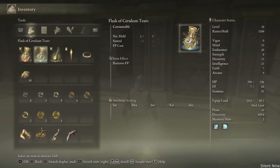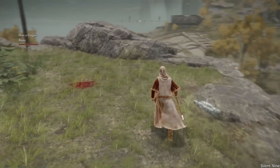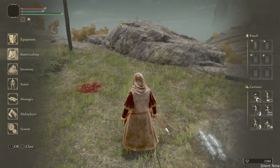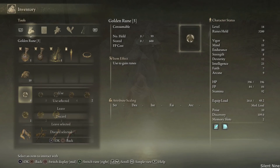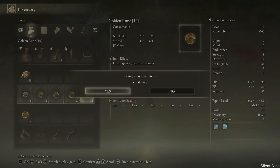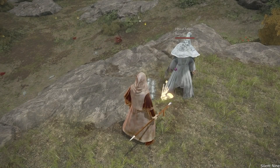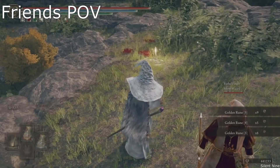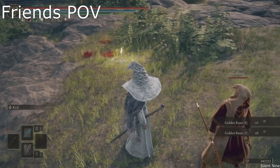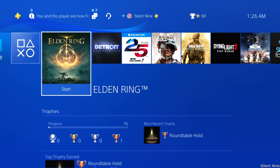Now simply head back into your game, because that will close your application when you're doing that. When you're back into your game, you guys wanna have your friend join your game. Then once he is done joining, all you want to do is drop the items that you wanna duplicate. As you can see, we're dropping these right here — these are the best things to duplicate since you will get runes from them. Then once you drop them, you guys want to have your friend pick up the items. As you can see, he's picking up the items right now. Once your friend has officially picked up those items, you then wanna close your application.